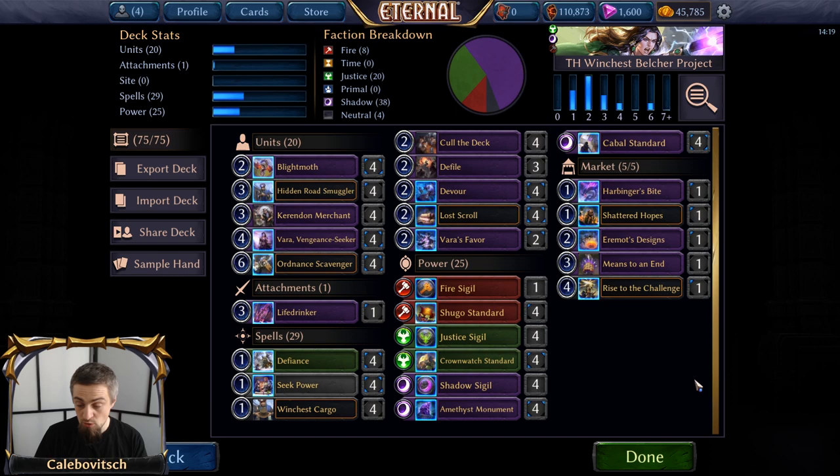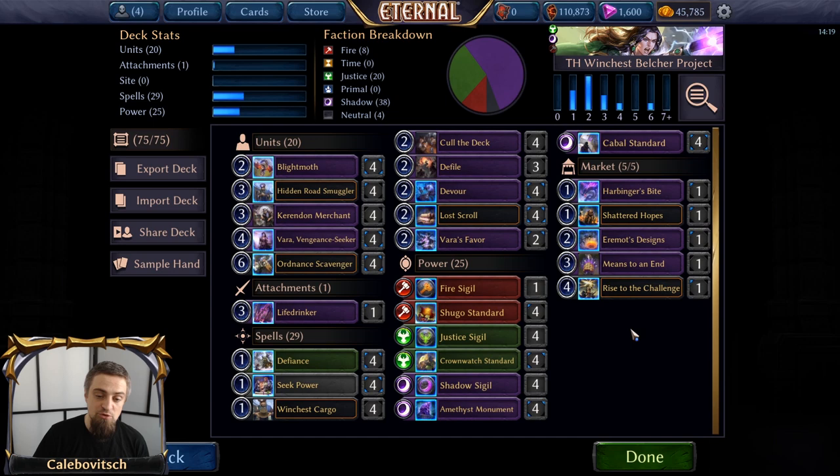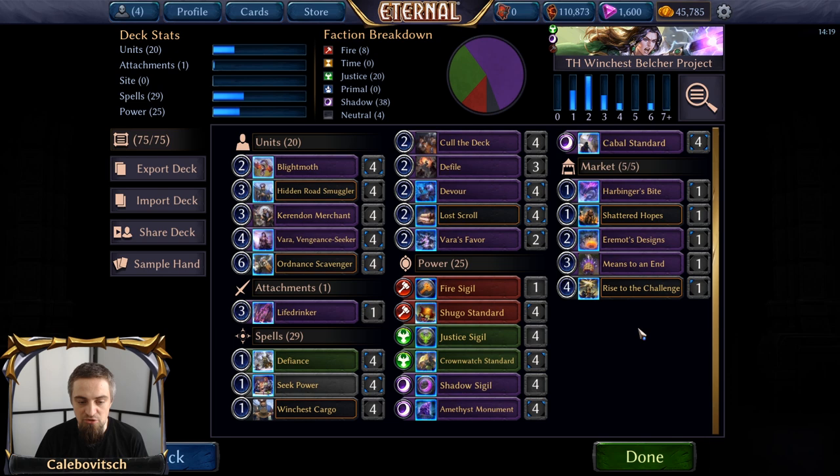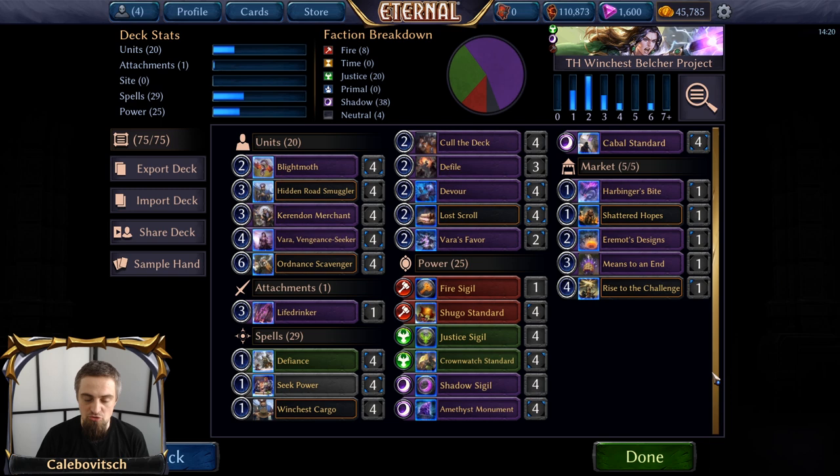When it comes to gaining health, remember you are running four Crownwatch Standards that later turn into Crownwatch Tactic, giving one of your units plus three, plus three, and Lifesteal this turn — another way to gain some health, but you have to attack with that unit. You also have four Amethyst Monuments that turn into Pumas — five-cost 4-4 units with Lifesteal. So you either have to attack or play Devour or Vara's Favor to trigger Means to an End. As for the power base, we have nine sigils, 12 standards, four monuments. You have to pace yourself and know exactly when your standards and monuments are going to turn into Tactics and Pumas, because you need to get to six power for Ordnance Scavenger and possibly eight power for Ordnance Scavenger plus Vara's Favor or Devour.